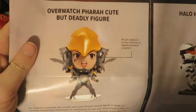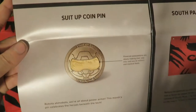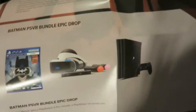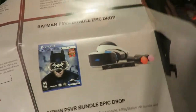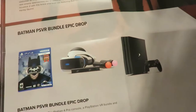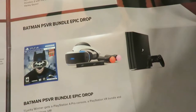So let's go back over things: the Overwatch Pharah Cute But Deadly figure, the Halo Icon Spartan figure, the Injustice 2 shirt, the Suit Up coin pin, the South Park Coon and Friends flag, and the Epic Drops — one lucky subscriber gets a PS4, Batman Arkham VR, a PlayStation 4 Pro console, and a PlayStation VR bundle with Batman Arkham VR.